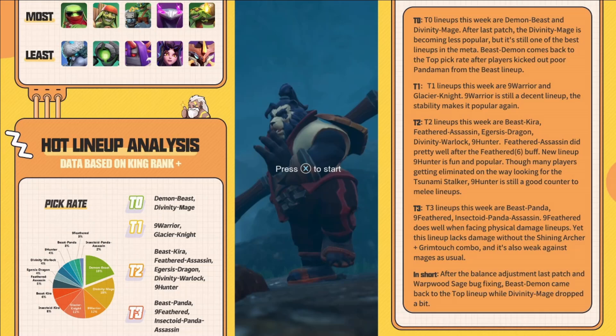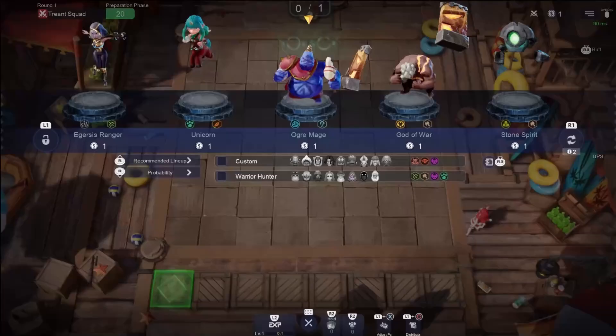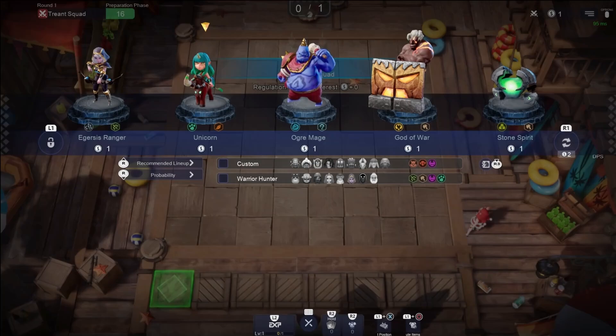My next video you might see me play Nine Warrior, which I haven't done in a little while, or Glacial Knight. I just wanted to show you this because it's interesting. If you follow them on Twitter, you can see what's popular in the meta right now. It's still Divinity Mage, which is just brutal, and Demon Beast really high. I think 6 Beast right now is super strong. So I hope you enjoy this 6 Beast video — I've got some more coming soon.